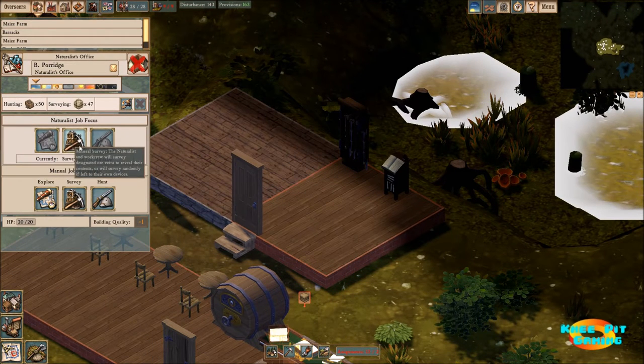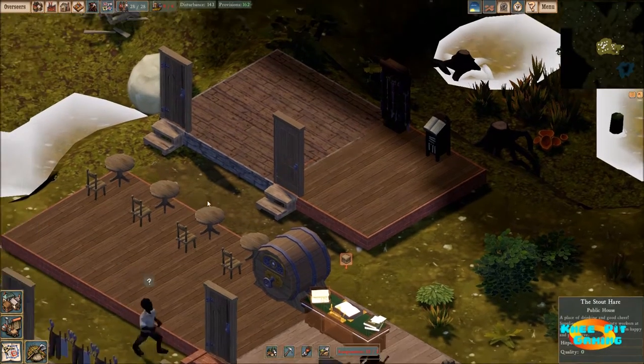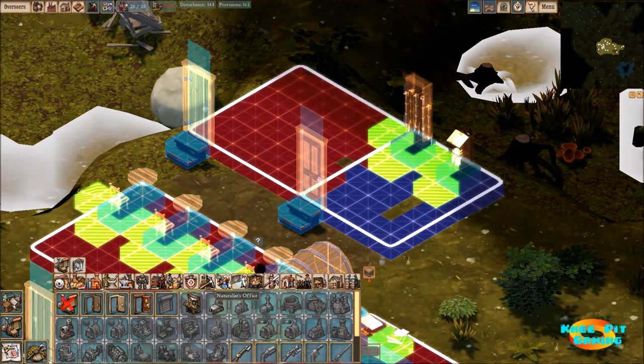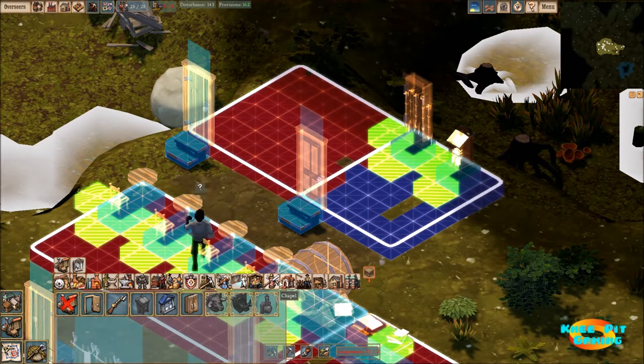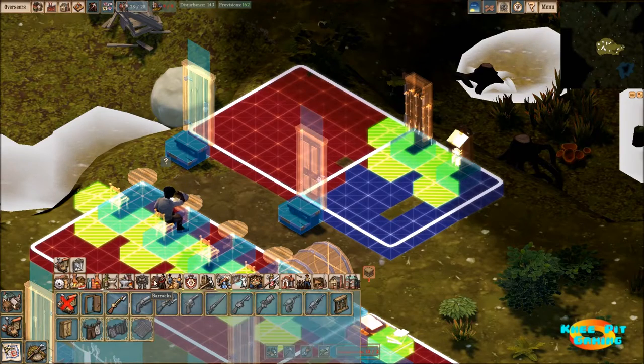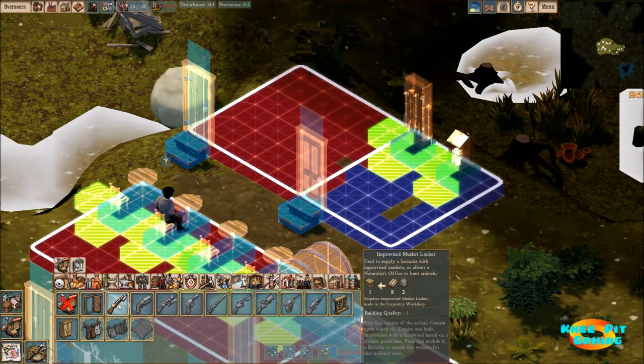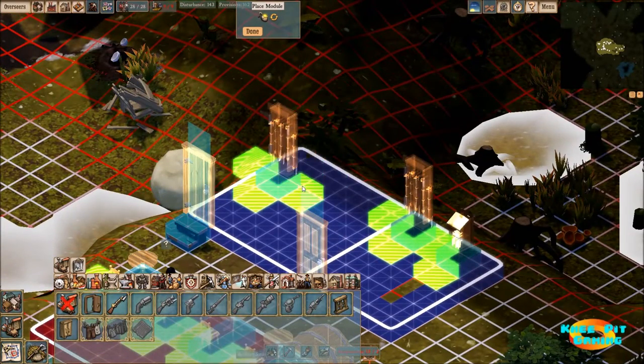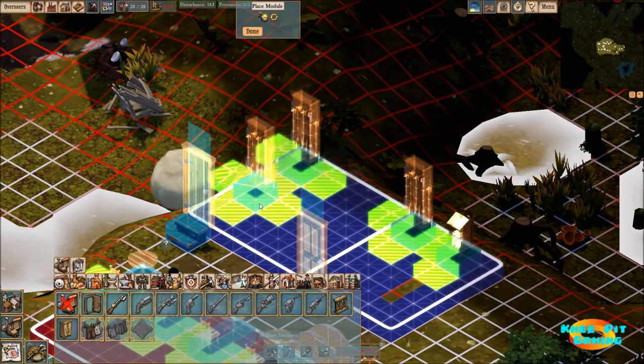We've got the naturalist busy doing some mineral surveys, but we're also going to add a module in here — not the naturalist office, but the barracks. We're going to have an improvised musket locker in here as well.